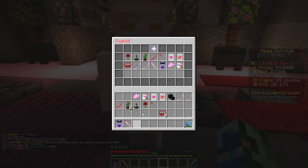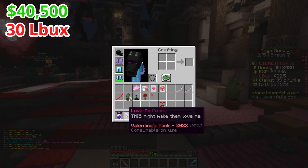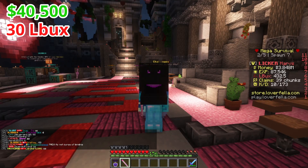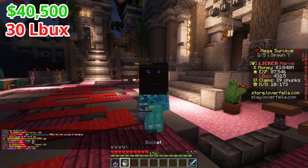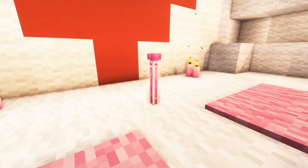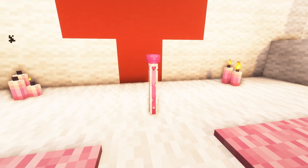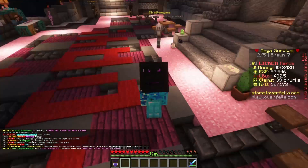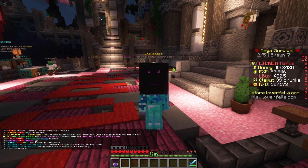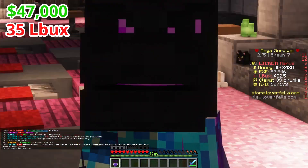Now we have two potions. The first is the love me potion, which is a sort of pink bottle. I tried using it and nothing happens, so it looks like it's going to be more of a decorative item to just place around. Although how tall it is when you place it doesn't seem like it's going to work that well with anything.